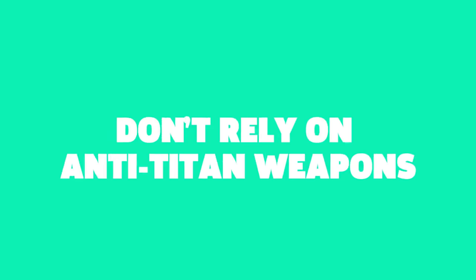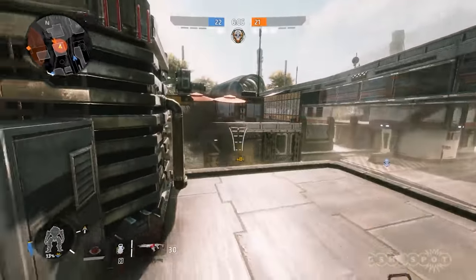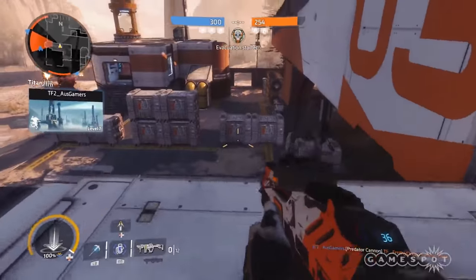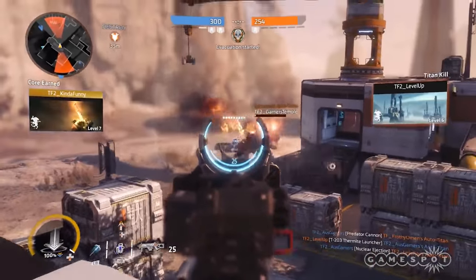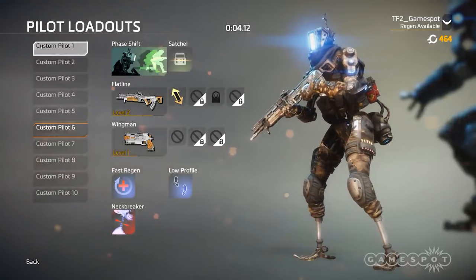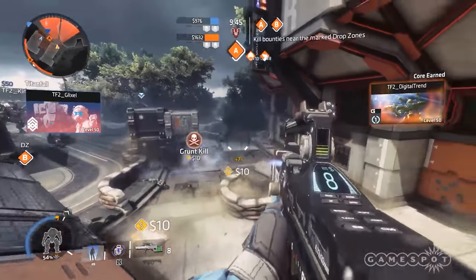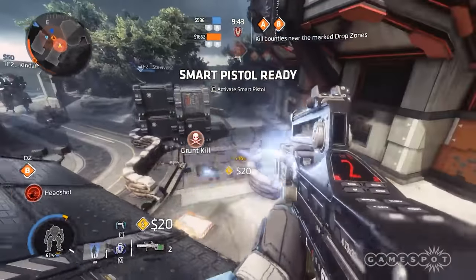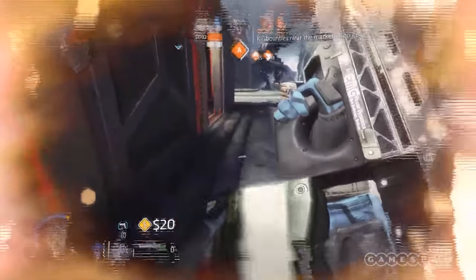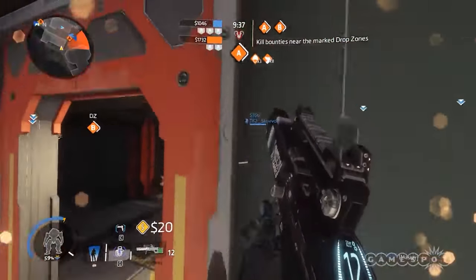Tip 7: Don't rely on anti-Titan weapons. Anti-Titan weapons might seem useful to bring into battle, but most of the time they're not that effective. It's better to focus your attention on taking out pilots or AI enemies if you're playing Bounty Hunt or Attrition, so equip that weapon slot with something that'll help you pick them off. However, if you do bring an anti-Titan weapon into battle, we recommend the Magnetic Grenade Launcher — it's a handy weapon useful for both Titan and pilot combat.